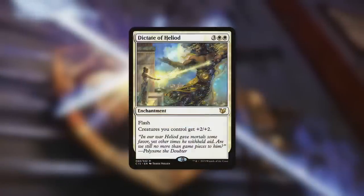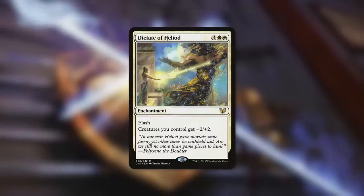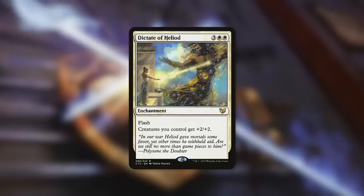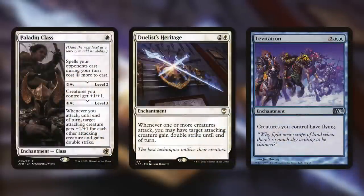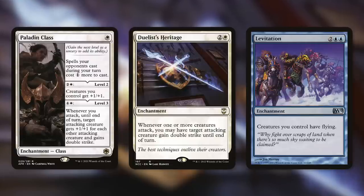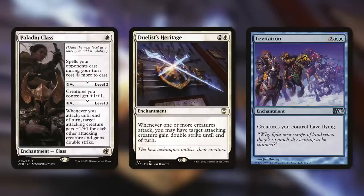Dictate of Heliod we can flash in for a lovely surprise: creatures you control get +2/+2. Our commander already has eight power, and with a couple of anthems in play including this one, we can easily turn it into an 11-11 — a two-shot KO on any player. We can turn that into a one-shot KO with Paladin Class: level two gives creatures +1/+1, and level three — whenever you attack, target attacking creature gets +1/+1 for each other attacking creature and gains double strike. With two creatures attacking alongside our commander as a 9-9 from level two, that's an 11-11 with double strike — a one-shot KO no matter how much life they have.